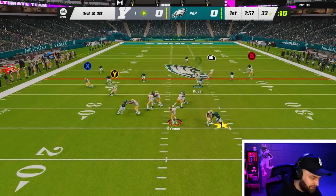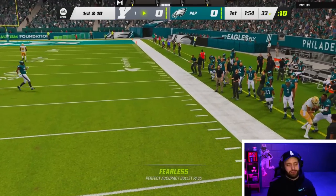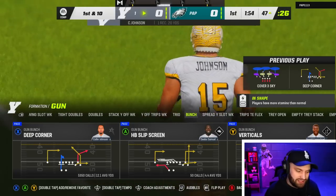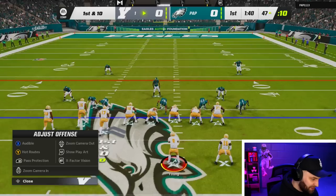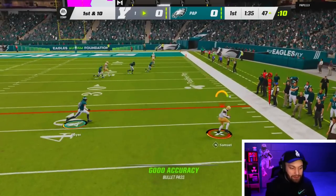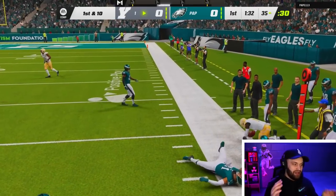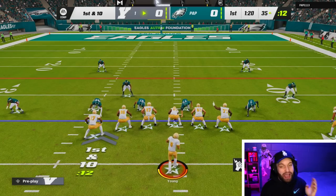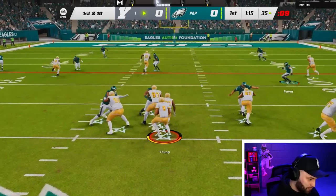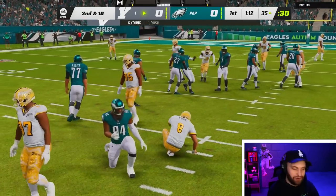We have Steve Young on the field with his finally maxed card. I kind of am back in love with Slinger 1, but it's always good to change it up and throw a new guy in there like Steve Young. I do have another Niner in the backfield as well in Debo. I've been loving this card - I even just did a video on him. Debo has been one of the most fun cards I've used all year and he's free.